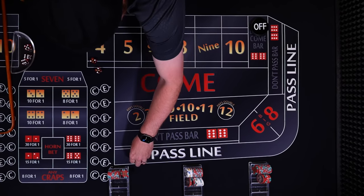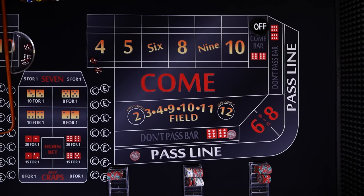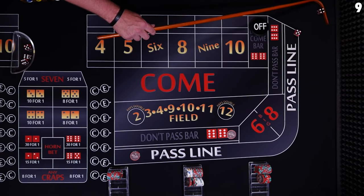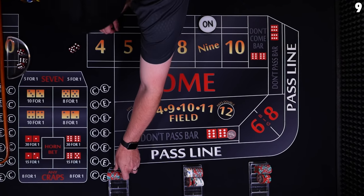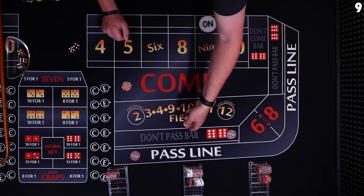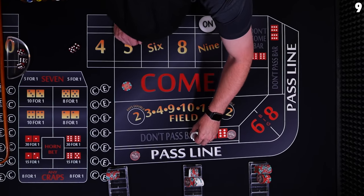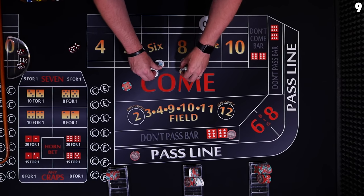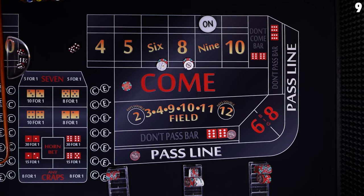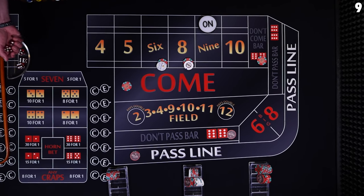We start it all over again — $10 on the pass, this player is going to wait, and $10 on the don't pass. Let's roll the dice and get a point established. 9 — nine is going to be our point. We go ahead and mark the nine. The pass line player makes an additional come bet. Player 2 counts out $24 to the dealer and says 'place the six and eight.' The dealer takes the money and sets you up on the six and eight. The don't player takes $10 and makes a don't come bet.